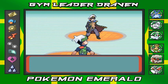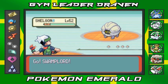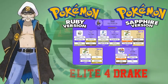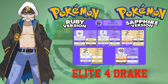Here we go — fourth battle in the Elite Four and it's Drake the dragon trainer. He's coming out with a Shelgon at level 52. If you're playing Pokemon Ruby or Sapphire, he has five Pokemon, all dragon type. He comes out with Shelgon at level 52, Altaria at level 54, Flygon at level 53, another Flygon at level 53, and his most powerful Pokemon Salamence at level 55.